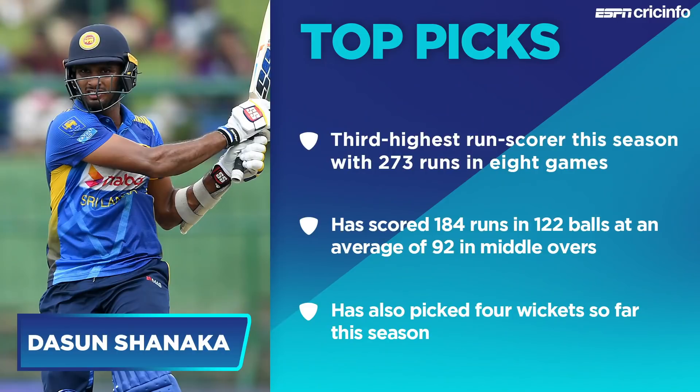In our top picks, we've got Dasun Shanaka — no surprises there, he's been so good. The Dambulla Vikings skipper has been excellent through the middle overs, with big strike rate and big hits that give you extra points. 184 runs in 122 balls at an average of 92 in those middle overs just tells you why you want him.